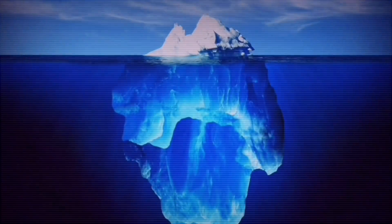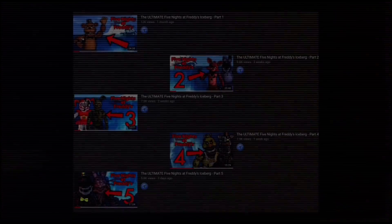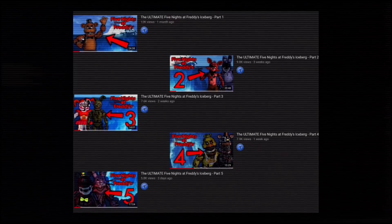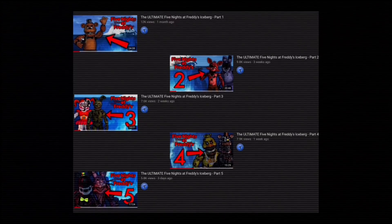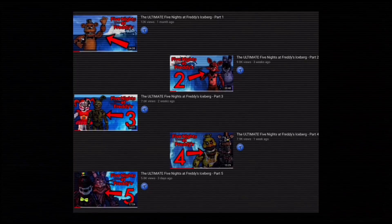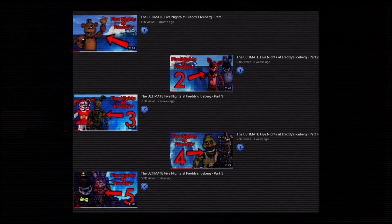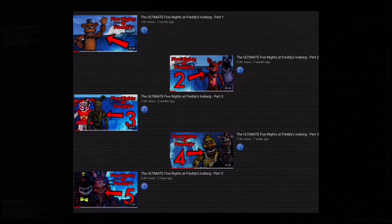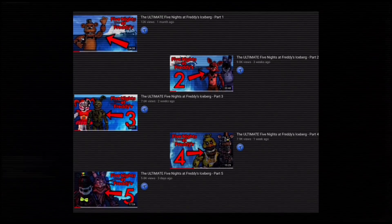For the final time, welcome back to the Ultimate Five Nights at Freddy's Iceberg. For those of you who are new here and haven't seen the first five parts, what are you doing here? This is the last part, why would you just skip here? If you haven't seen the first five parts, you should definitely check them out. They add a lot more context to this one, especially when touching upon previous concepts and thoughts. The link to them will be in the description.